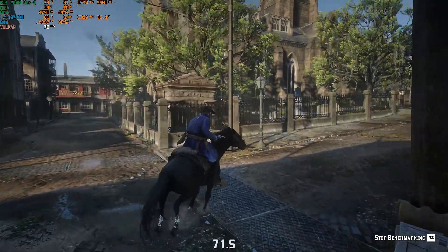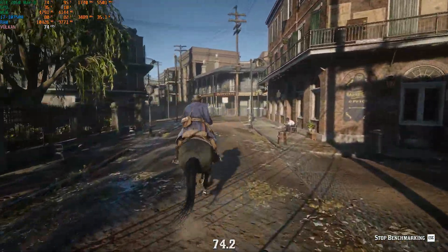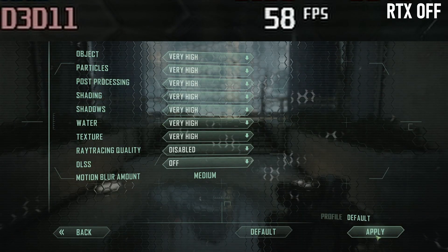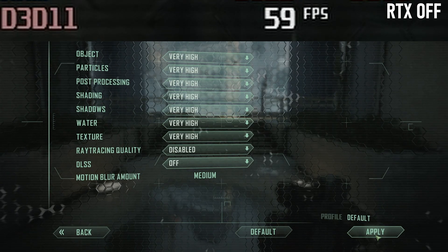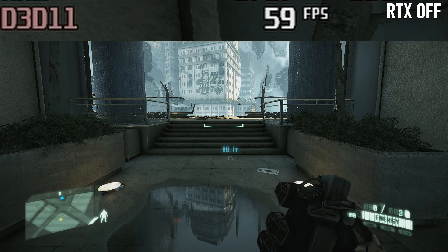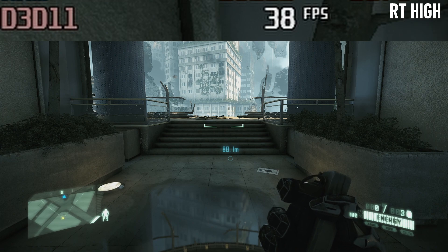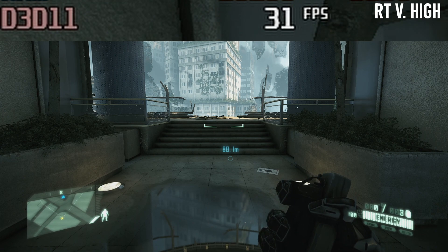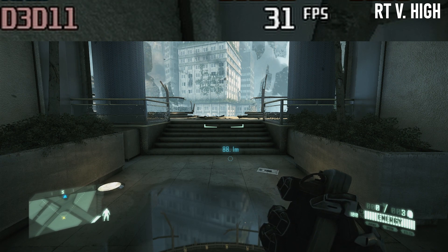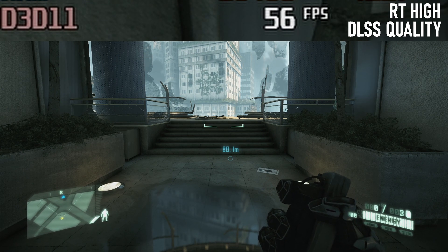The RTX 2060 can, in general, be relied on for acceptably smooth gameplay in most modern games, so for my first pass I'll be testing four of my five titles at 1080 high with RTX disabled. After that I'll start adding RT effects. This is most likely going to result in frame rates dropping well below what most people would consider acceptable, so finally I'll use DLSS to restore that lost framerate.